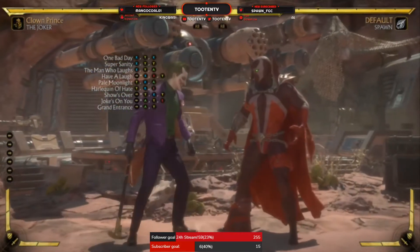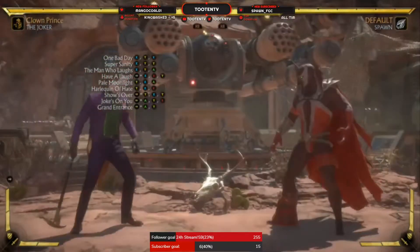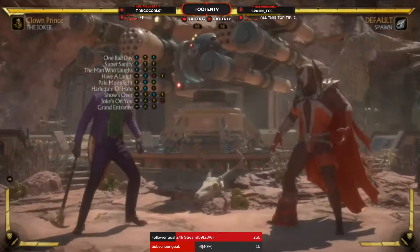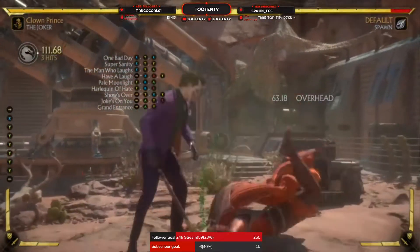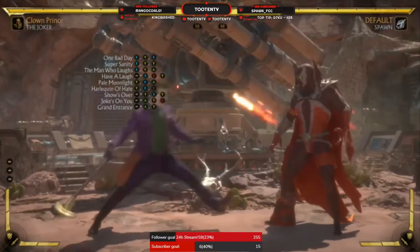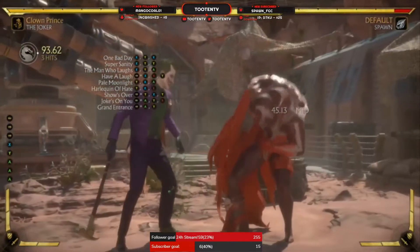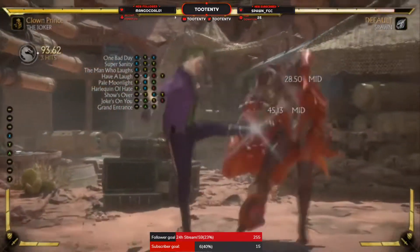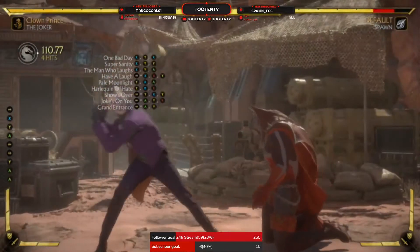And then you've got 1-2-2 — overhead, high-mid, high-mid overhead. It's a good move, hard knockdown. And then you've got your 1-2-3, which is a good move if you've got a launcher or if you just want to end it with something like that.